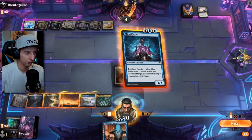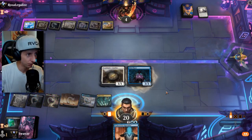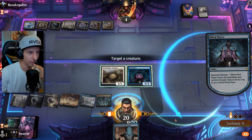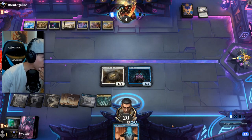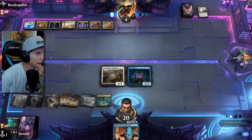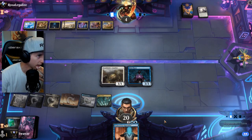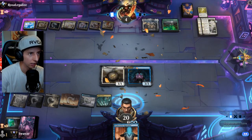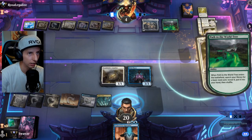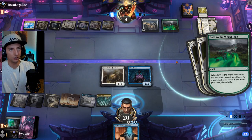This is so annoying. There's no way they have a third Devastating Mastery — I'm going for it, putting out lethal here. They're still going to have spot removal; Binding of the Old Gods has to be in this deck. Calling their bluff on the third Mastery. I think we've got it though, let's see how the turn ends.